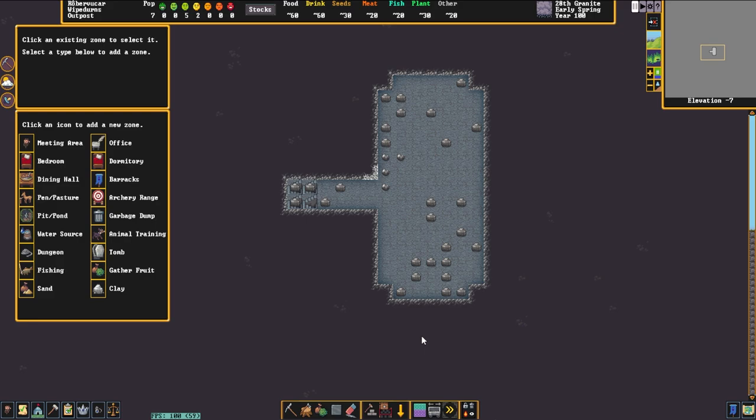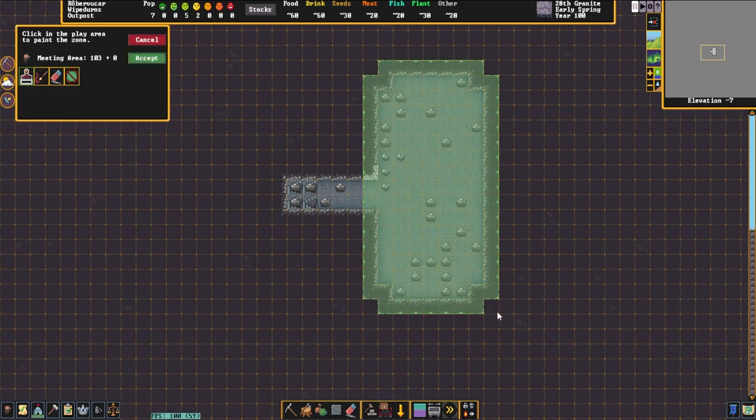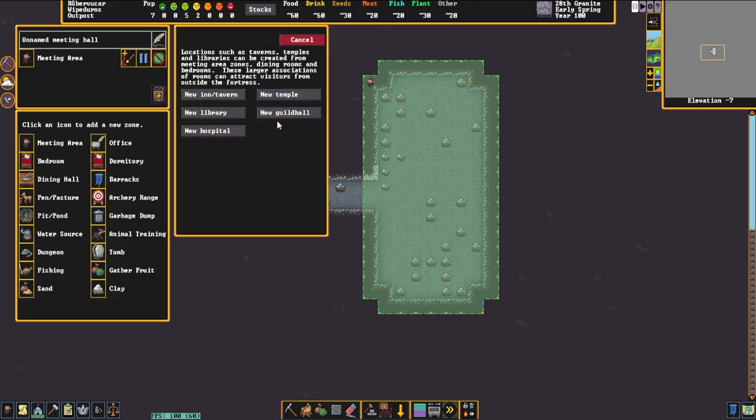Once the dwarves are finished digging out the space for your tavern, open up your zone tool. You can do that by either pressing Z on the keyboard or by clicking the button in the center of the screen. Then grab a meeting zone, click and drag, and set it up as a nice square over the zone including the walls. From here select the little plus symbol on the shield connected to the zone screen on the left. You'll see several options — tavern, temple, library, etc. — and we're going to simply click on the inn and tavern tab.